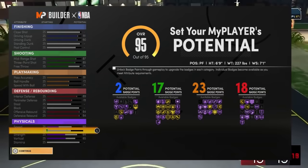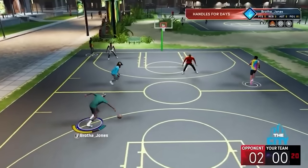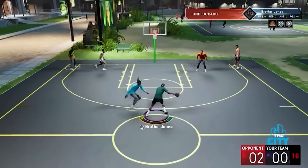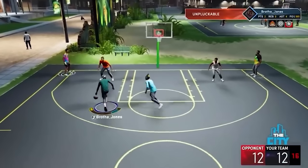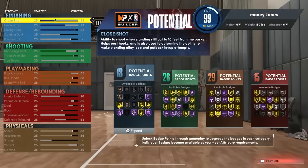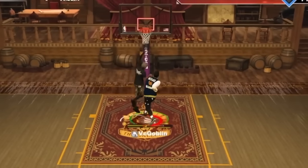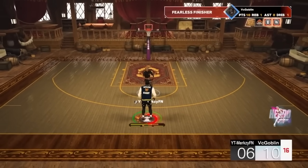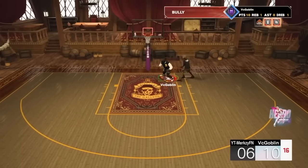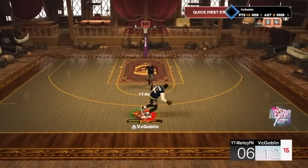It wasn't until 2K21 next gen where they changed the game. They introduced a brand new do-it-all type builder with no real limits — it was completely based off height. You could do whatever you wanted, and this is where the all-around builder we see today began. 2K22 adopted the same philosophy, leading to what we have now: the demigod where every build can do everything.